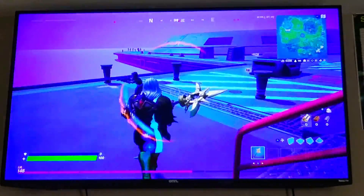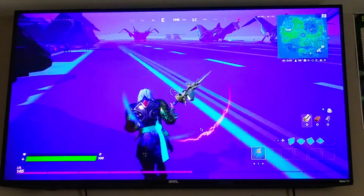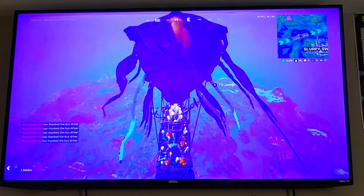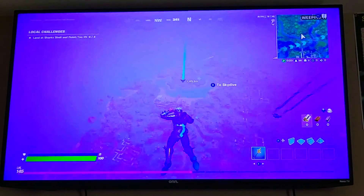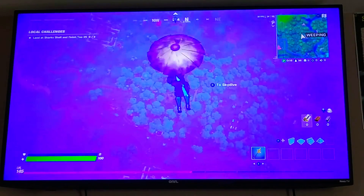This combo looks good, you guys gotta admit it. It would be better if I had Midas's pickaxe though. Alright, we're gonna go over to Coral Castle because that's the lowest spot of the map.